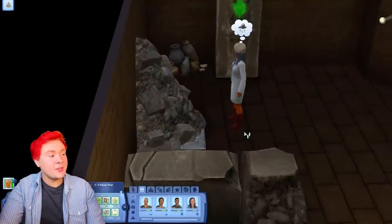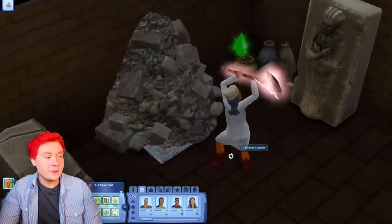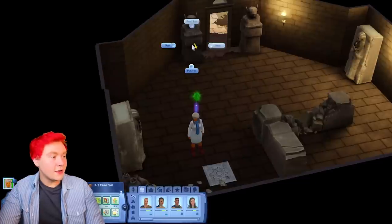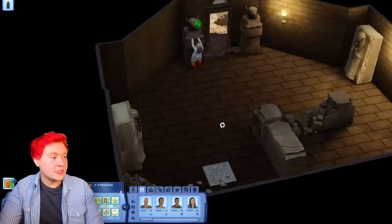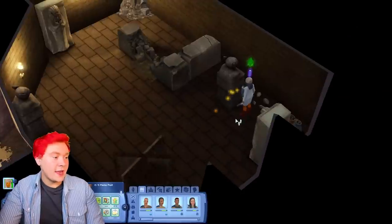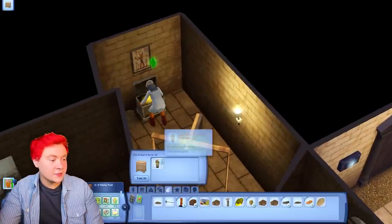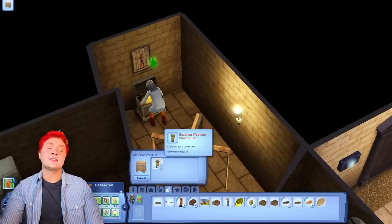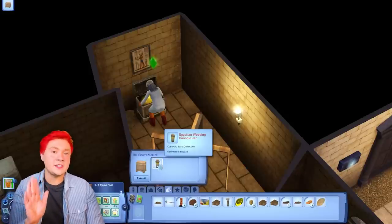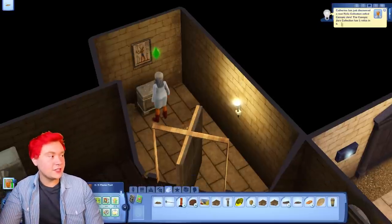We have some rubble here, and because we have a giant axe that we got from China, we can actually just smash it to pieces really quickly and easily because Catherine is such a baddie. We've got to pull this little statue and then we can actually get something from it. A door opened and we got a treasure chest - it's a canopic jar. When we get five of these canopic jars, we can actually create a mummy to live with us. So yes, I'm snatching that.